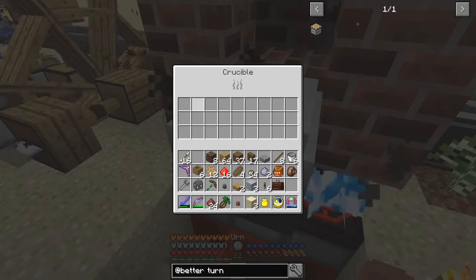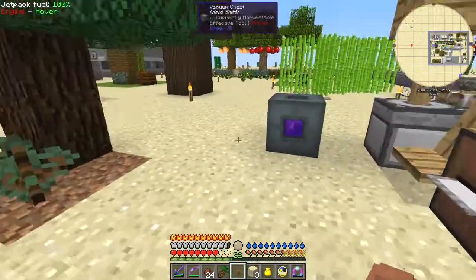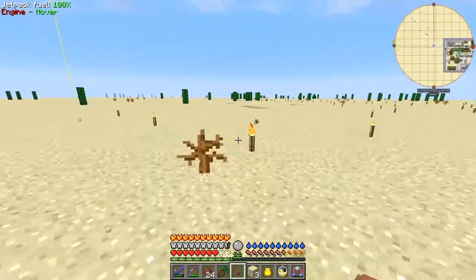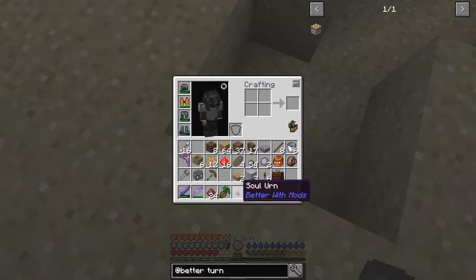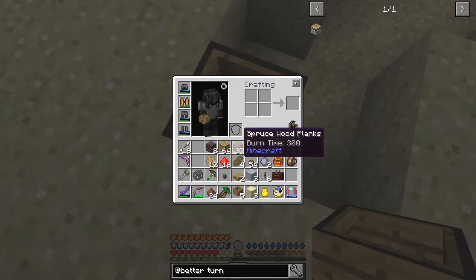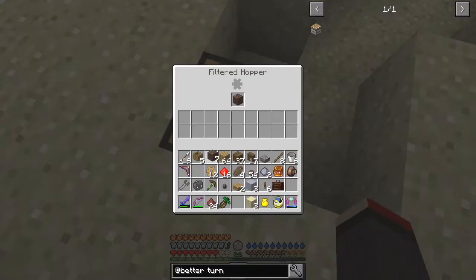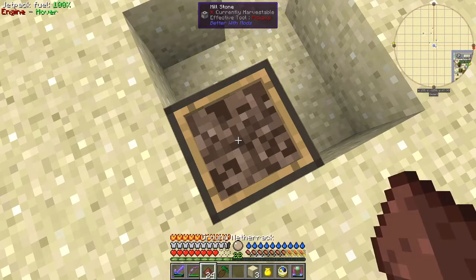Oh it's gone into the crucible - that's interesting. It's probably got pulled down here. Okay, let's go and do the next one. So: down first, and that gives me the soul urn. Then we need a hopper - that's why you've got to make multiple hoppers because they actually get destroyed in the process. We want the ground netherrack which is here. So I right click this, put one piece of soul sand in it, then start firing. I'm standing almost on top of it - I've got the magnet - and when I press Q the magnet pulls the stuff back.